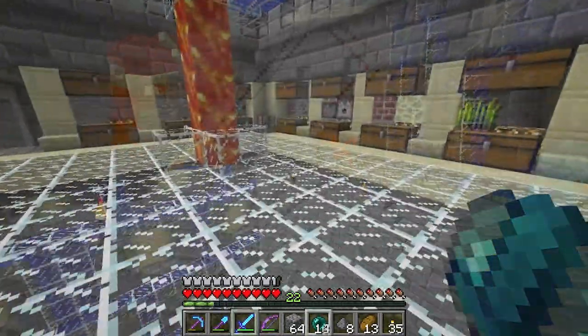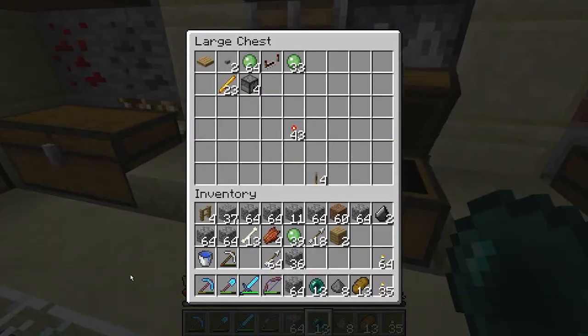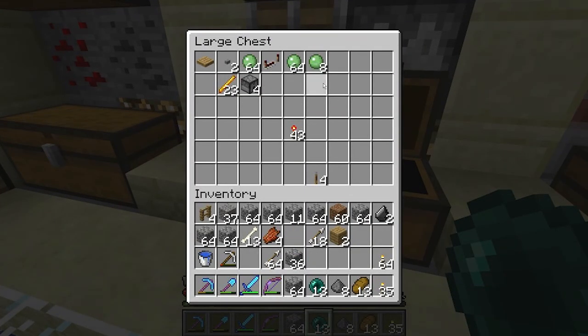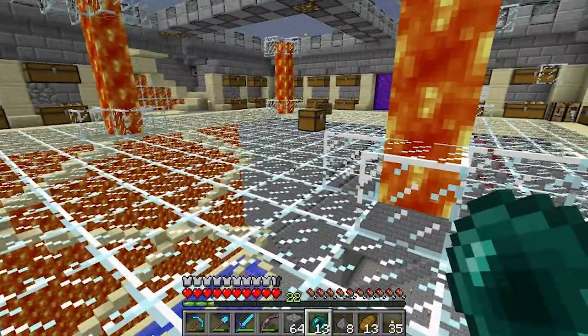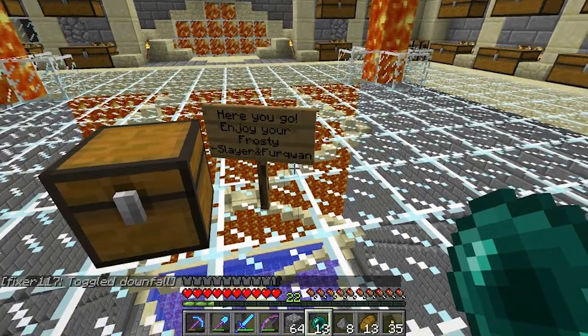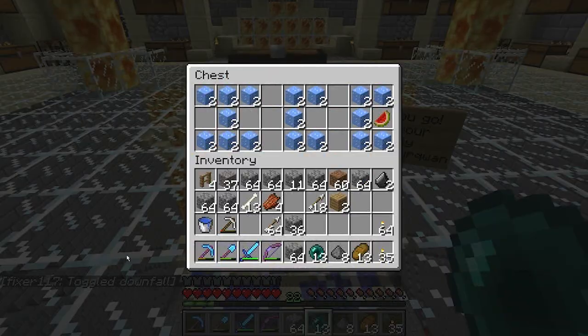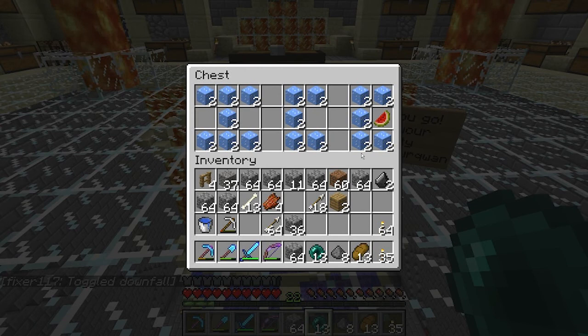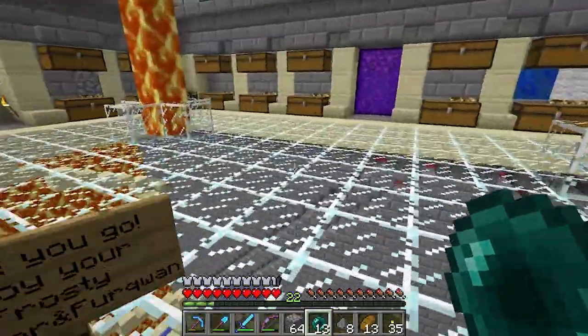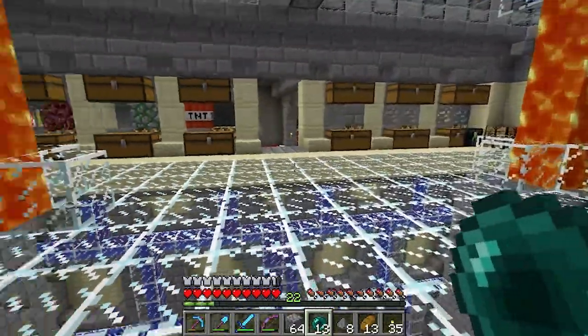Anyway, upstairs we go. Speaking of the slime balls, I just got 39 in that little sit-down. So I got two stacks and a bit, but you can never have enough of those, so I'll keep expanding. I got this little note here from Slayer and Furquan. It says ice. So thank you very much, guys. I don't have any ice due to my silk touch deficiency. I'll see if I can put that to good use.